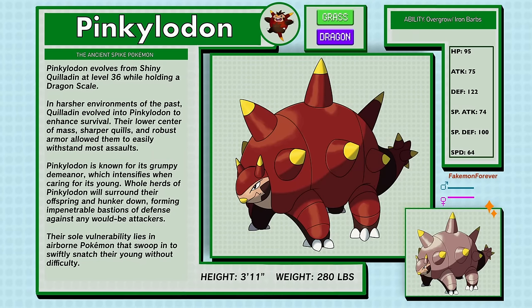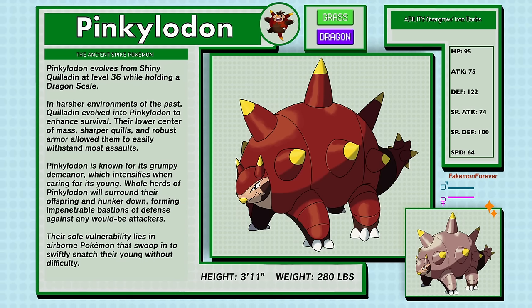Pinkeelodon, the Ancient Spike Pokémon, a Grass and Dragon type. Pinkeelodon evolves from shiny Quilladin at level 36 while holding a Dragon Scale. In harsher environments of the past, Quilladin evolved into Pinkeelodon to enhance survival. Their lower centre of mass, sharper quills, and robust armour allowed them to easily withstand most assaults. Pinkeelodon is known for its grumpy demeanour, which intensifies when caring for its young. Whole herds of Pinkeelodon will surround their offspring and hunker down, forming impenetrable bastions of defence. Their sole vulnerability lies in airborne Pokémon that swoop in to swiftly snatch their young. Pinkeelodon have the abilities Overgrow and Iron Barbs.